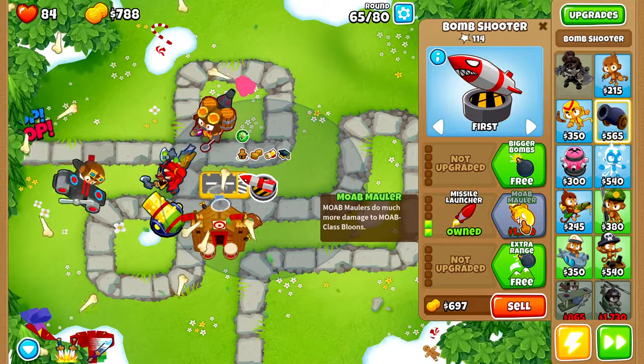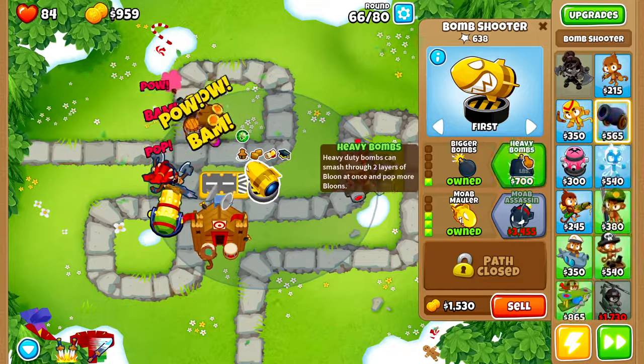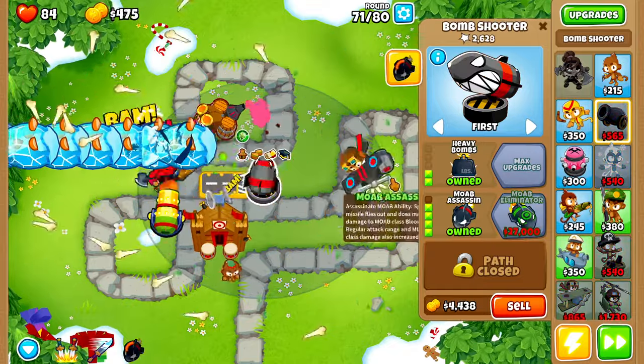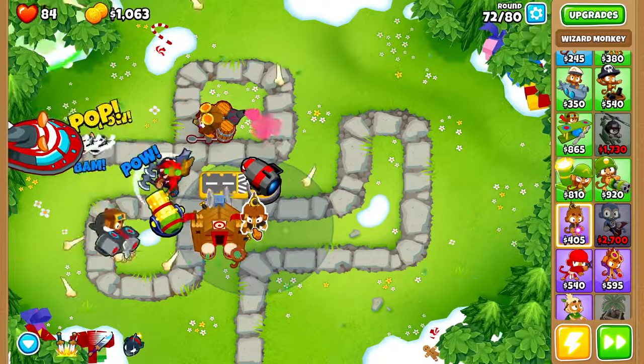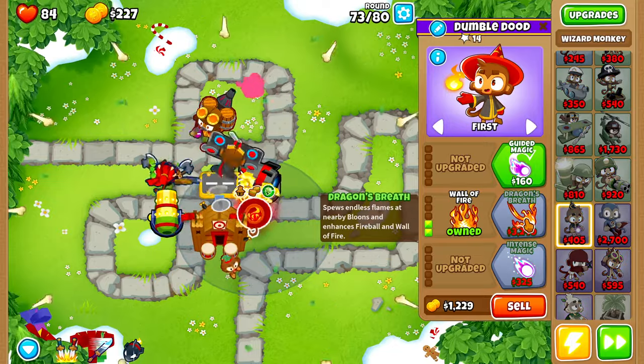Next we'll buy ourselves another Bomb Shooter, make sure it's within range of our village, and upgrade it: Faster Reload, Missile Launcher, Bigger Bombs (it's free), then Mauler on round 65, then Heavy Bombs on round 65 as well. On round 71 we'll buy MOAB Assassin. Next we'll grab ourselves a Wizard Monkey, placing it towards the back of the map and upgrading it to Fireball, then Wall of Fire.